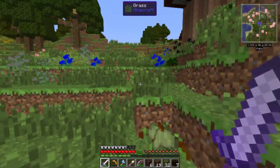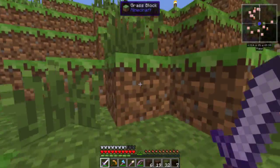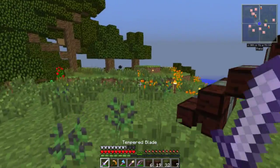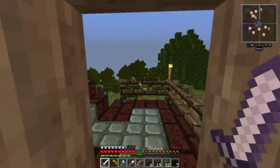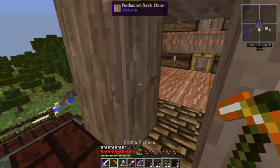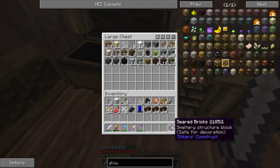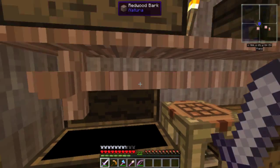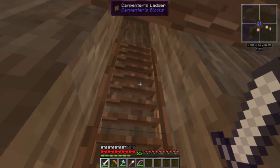I wanted to build separate structures for different mods — it's always nice to segregate things. I was looking up the Chocolate Quests Better Dungeons mod wiki, and there's actually a structure that randomly generates and spawns a Nether portal. I want to go to the Nether and gather some things like glowstone, so I don't have to go searching in the dungeon.